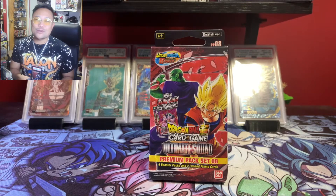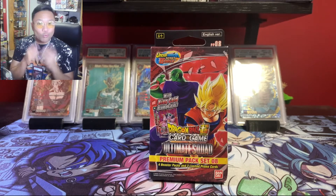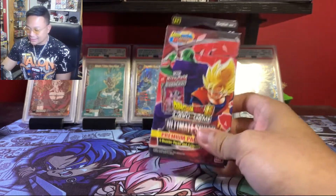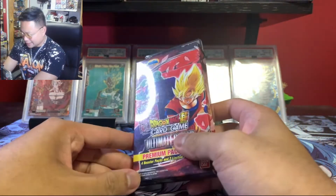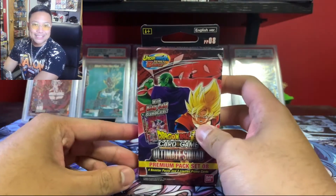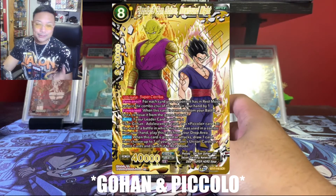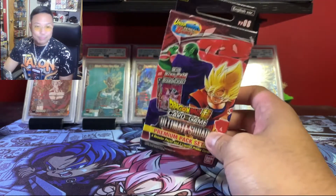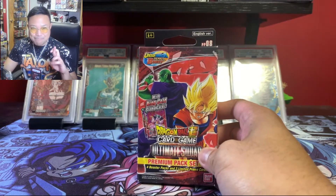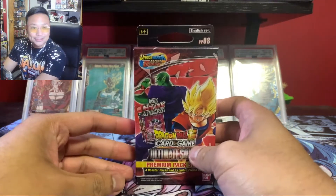What is up guys, your boy Migs back with another video. Today we're going to be opening up one Ultimate Squad premium pack. I got this a long time ago, it's an extra one I had. I actually haven't pulled any secret rares on this set, so we're going to attempt to get that infamous Goku and Piccolo secret rare with this premium pack.